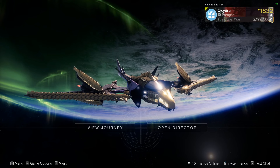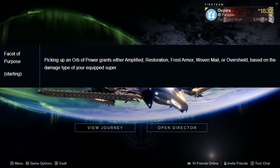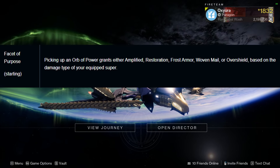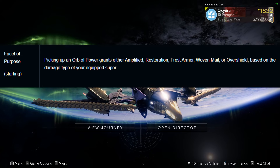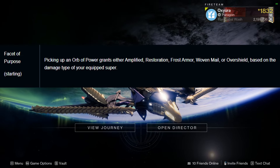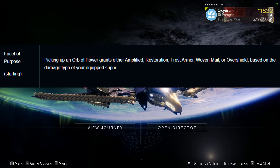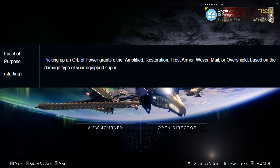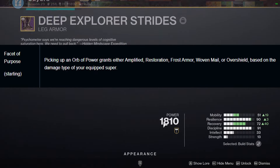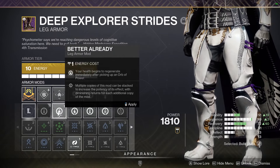Since this build is centered around melees, the next one is Facet of Protection: while surrounded by enemies you are more resistant to incoming damage. Easy, self-explanatory survivability. And for the next one, Facet of Purpose: picking up an Orb of Power grants either Amplified, Restoration, Armor Charge, or an Overshield based on the damage type of my super. Since I'm planning to run the Deadfall tether, it's going to grant me some overshields.